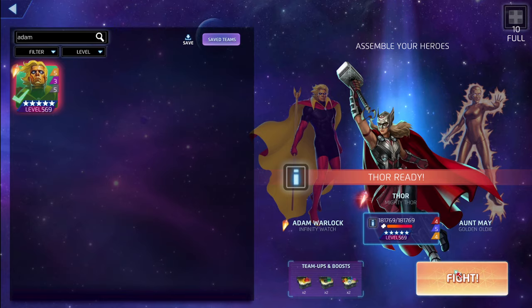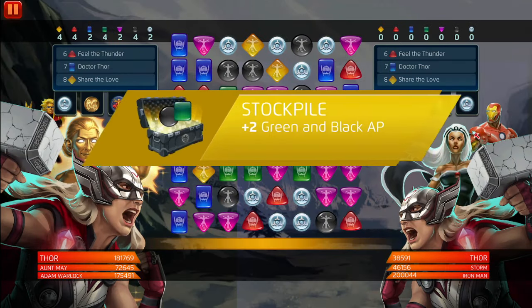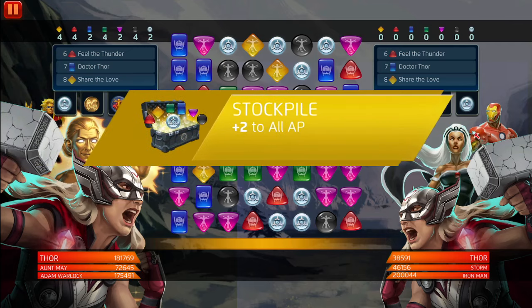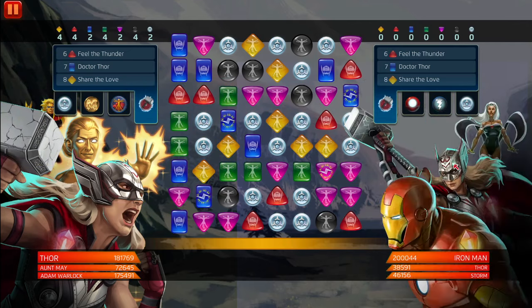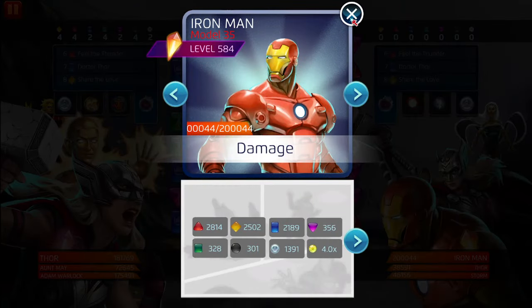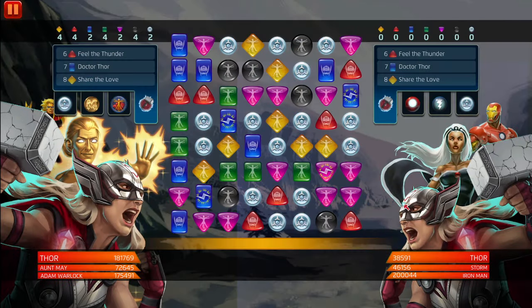Unusual but it works. Let's get into it. What team is this? I think Iron Man's boosted or something. Storm's not — she's 200k. We're gonna get rid of Jane first — 38,000, she's not boosted. This is a seal team I think, something like that.